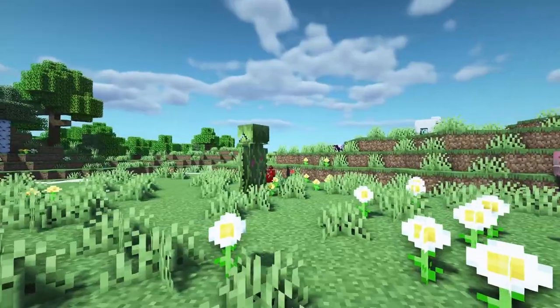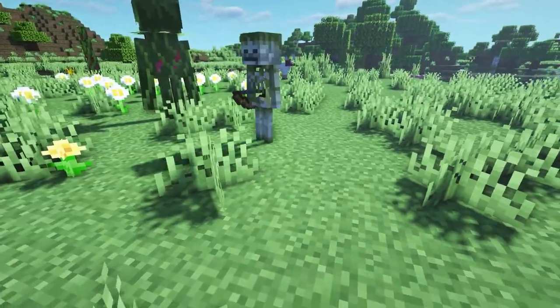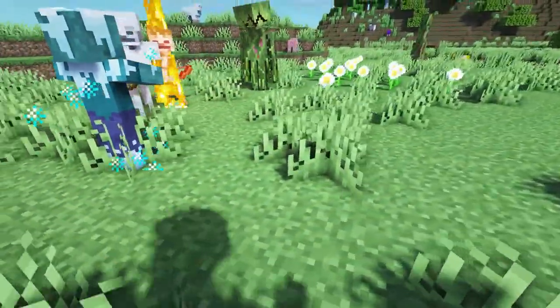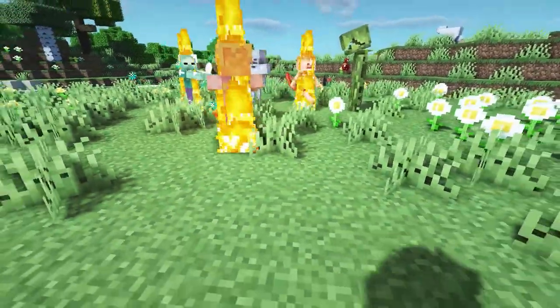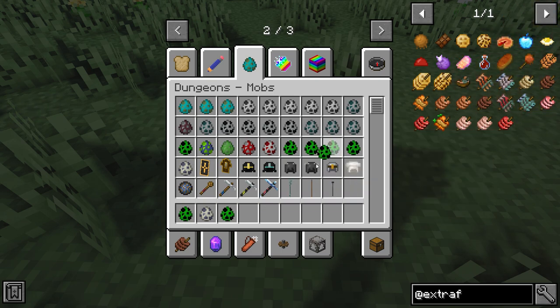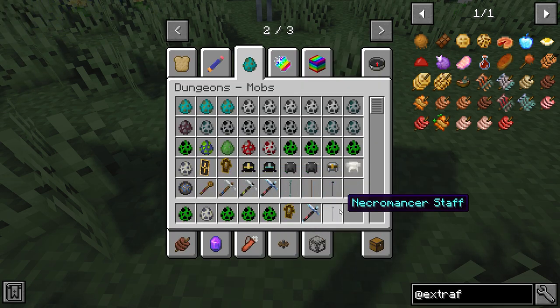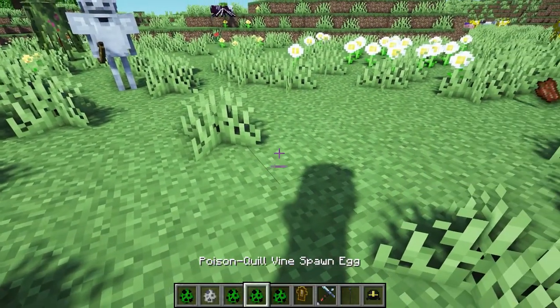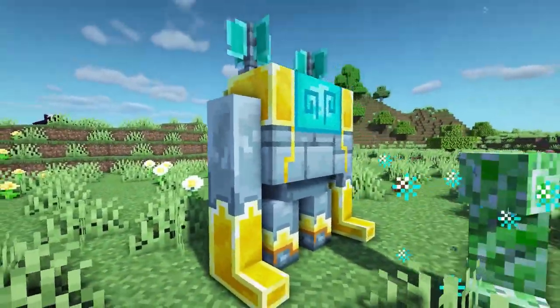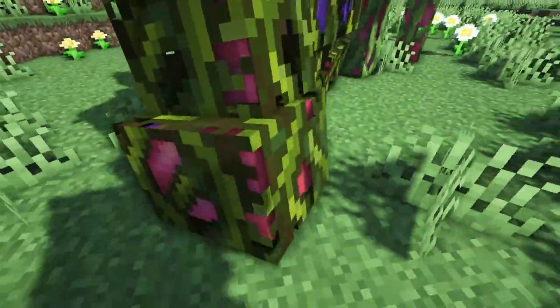This next Minecraft mod is called Dungeon Mobs. Now this adds many mobs from Minecraft Dungeons — the royal guard, redstone golem, whisperer, it adds different skeletons and zombies for different biomes and jungle creatures. They even spawn in modded biomes. Here are all the different types of items and spawn creatures you can get. They have drops too such as staffs, shields and helmets. Here are some of the creatures — they look really cool.